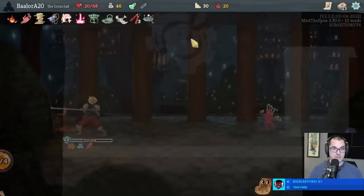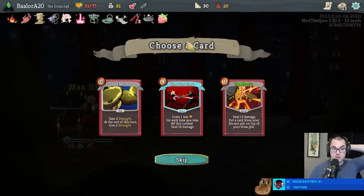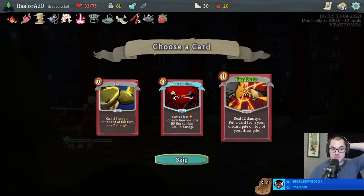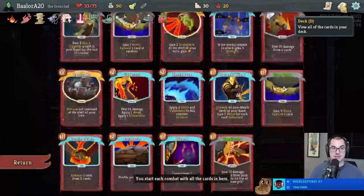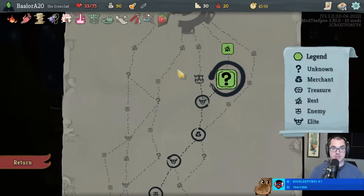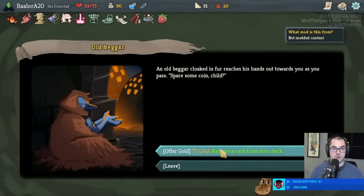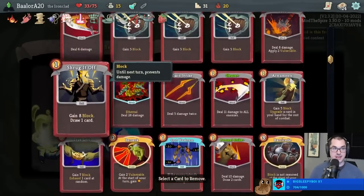I could have maybe set up Nunchaku for the Bronze Automaton, but I'm really not afraid of it. Our trick is going to work really well against it - and it works even better with a Headbutt to put the Entrench back on top of the deck. So let's take an event over a combat. There's a couple of really good events we could get, like a card removal - very good. Get rid of the last Strike in the deck.